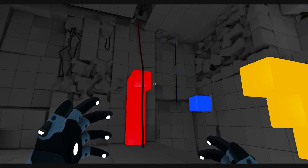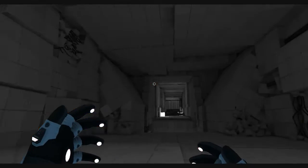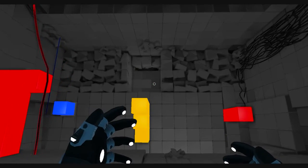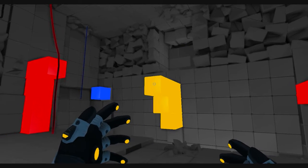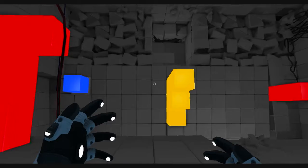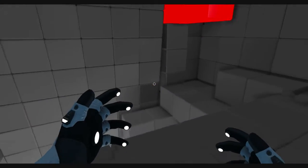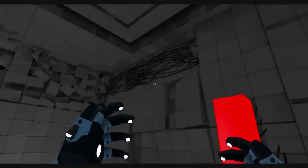There aren't any other blocks you need to activate. If you aren't supposed to go through that door, why... Yeah, I feel like the blocks that it gives you are there to enable you to go through that door. Except for the blue one. And these red ones over here were most likely only there to...